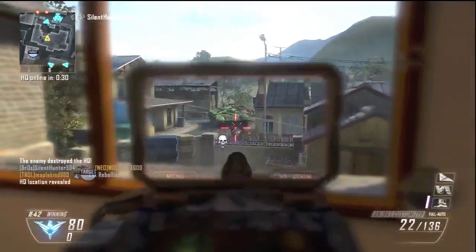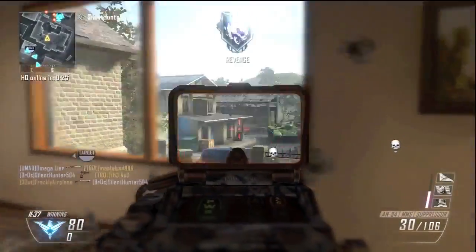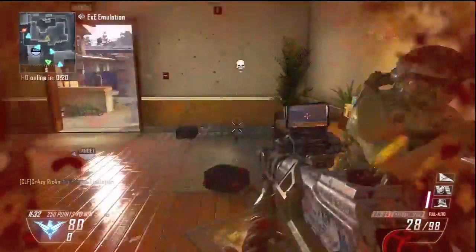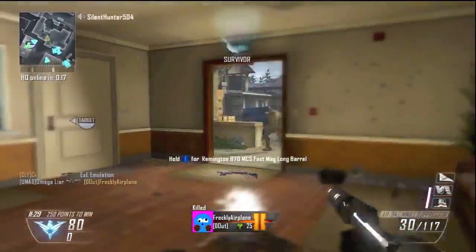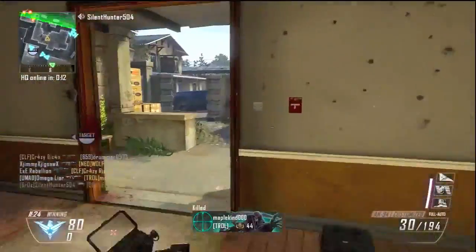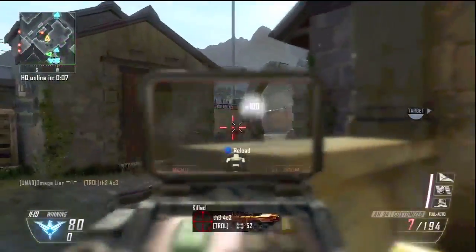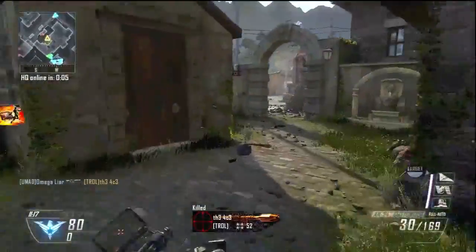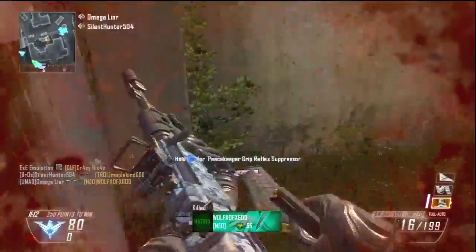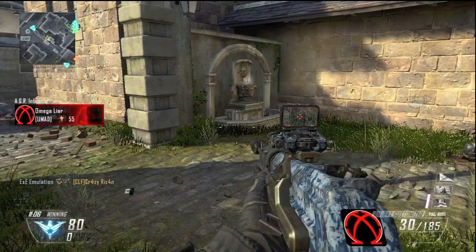Some would argue the target finder is better, but when it comes to getting kills you wouldn't normally get, the MMS simply can't be beat. I would definitely recommend it whether you're using a submachine gun or an assault rifle, because those penetration kills you'll get shooting through walls — you'll notice how many more kills you get consistently per game. It's probably like five to six extra kills per game, the benefit is awesome, and it doesn't have any real drawbacks. Some people say it bounces around too much but I really just don't think it does, especially on guns with straight front-and-back recoil.